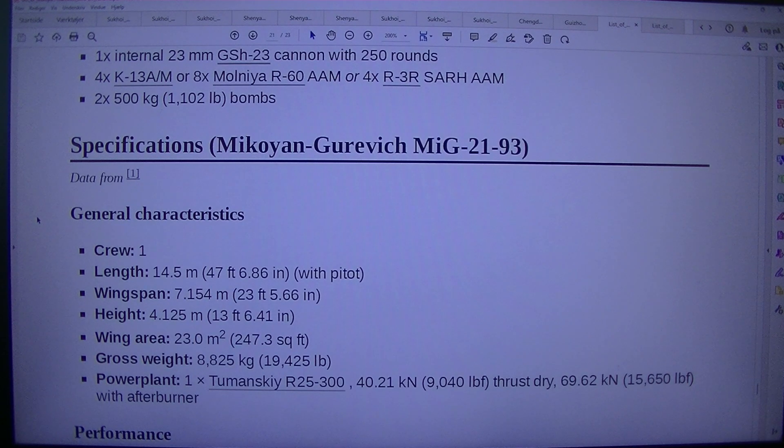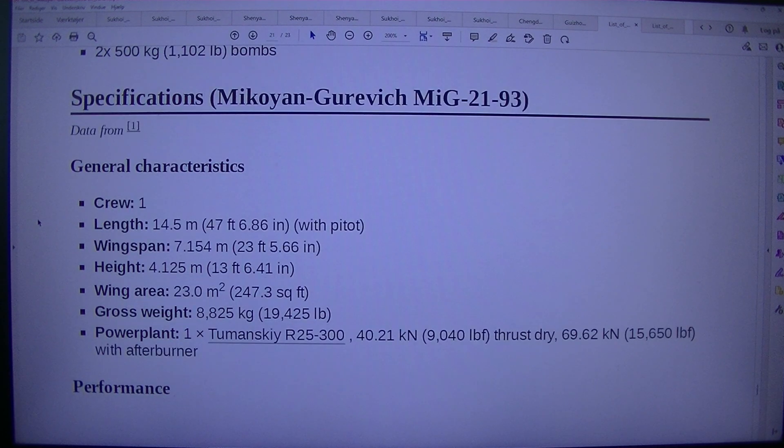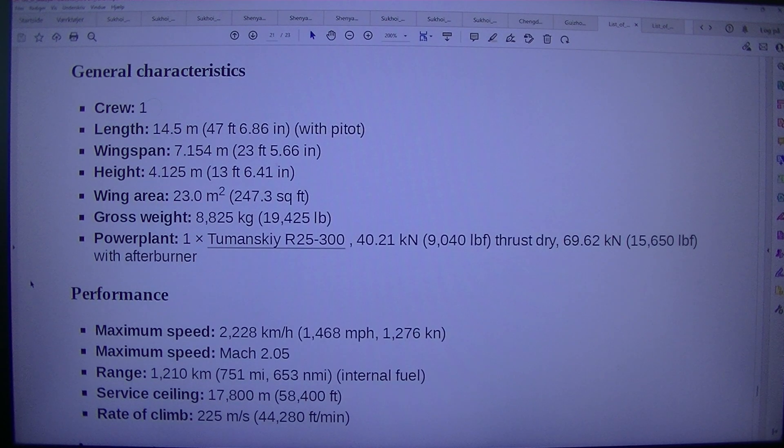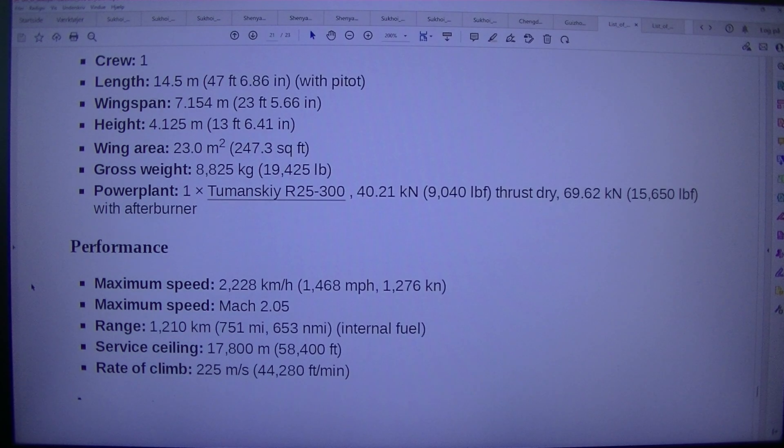Specifications — Mikoyan-Gurevich MiG-21-93. General characteristics: Crew: 1. Length: 14.5 m (47 feet 6.86 in), with pitot. Wingspan: 7.154 m (23 feet 5.66 in). Height: 4.125 m (13 feet 6.41 in). Wing area: 23.0 square meters (247.3 square feet). Gross weight: 8,825 kilograms (19,425 lb).